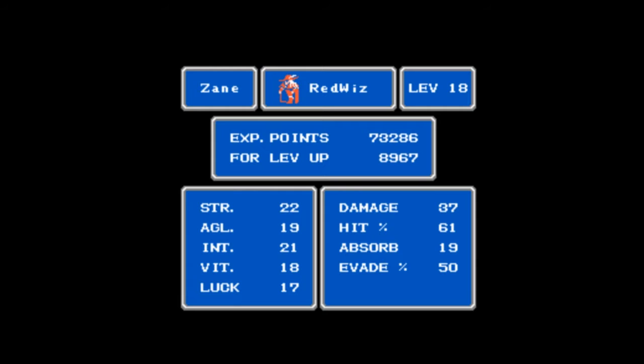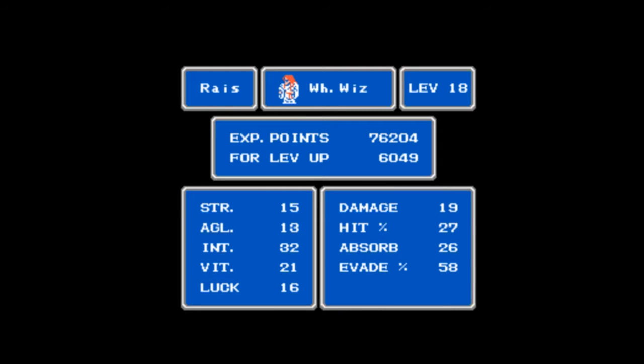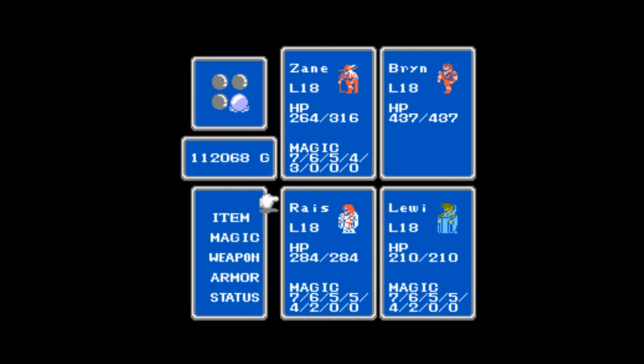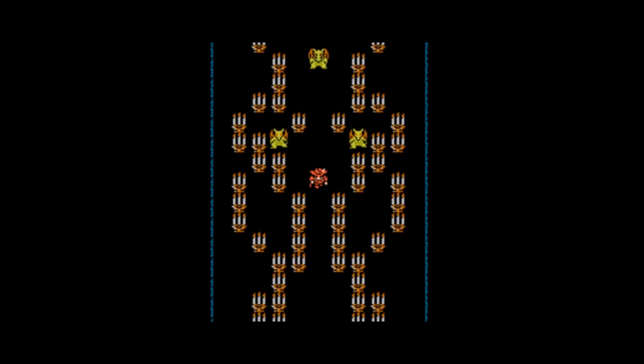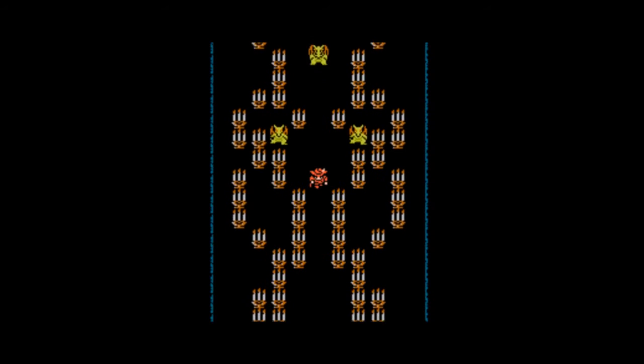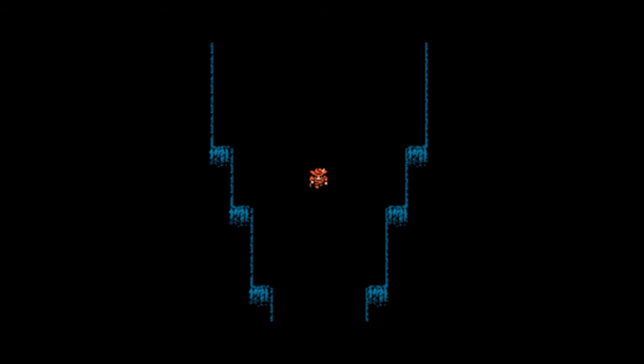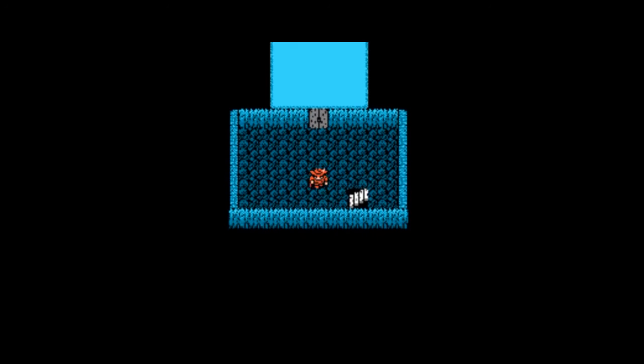No longer is my character a red mage - he's a red wizard. Brian is now a knight. Risa is a white wizard, looking admittedly pretty masculine - not much I can do about that. And Lewis is a black wizard now. So if you have completed the Castle of Ordeals and gotten the tale, Bahamut will give you a class change which will increase your stats, give you some cool new overworld and in-battle sprites, and in the case of your mages, allow you to access some new magic.